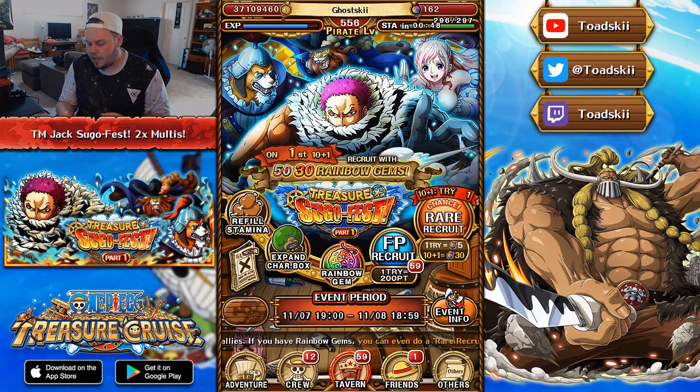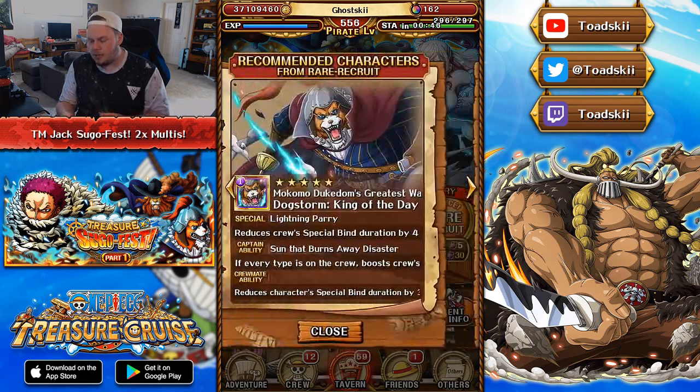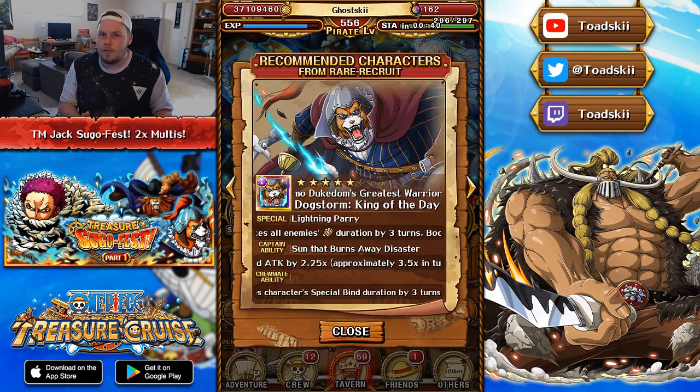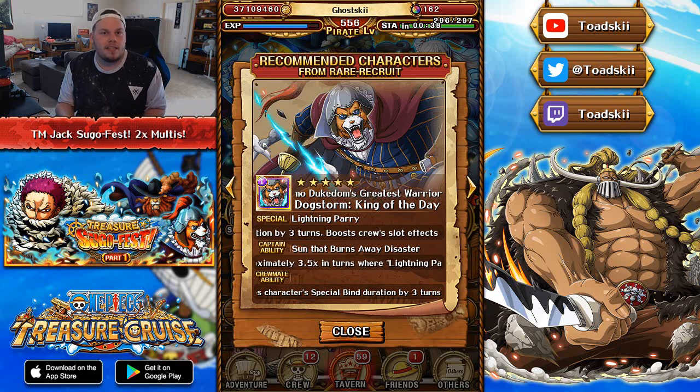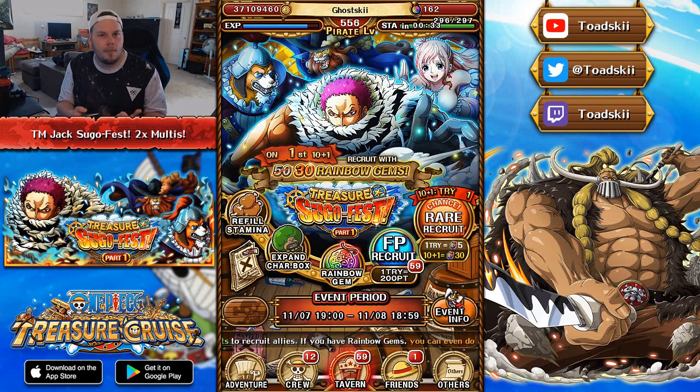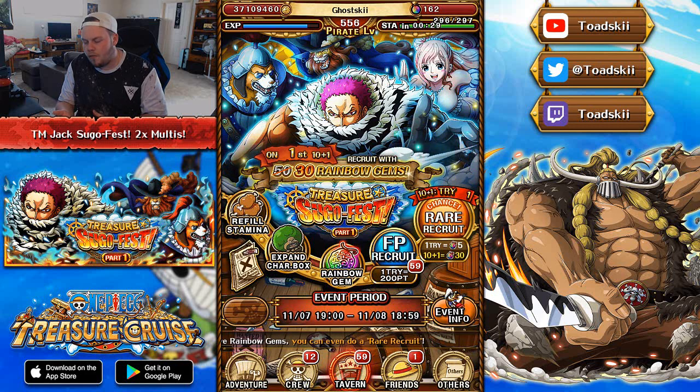Definitely the main characters we are trying to get are these three here. Definitely Inu Arashi, just because he's so insane — if you get him, he makes Jack very, very easy, and he's going to be an insane unit for all other future treasure maps. If you guys don't know what these characters do in full detail, go check out my latest video about that, where I fully discuss whether you should be pulling on this Sugo Fest.